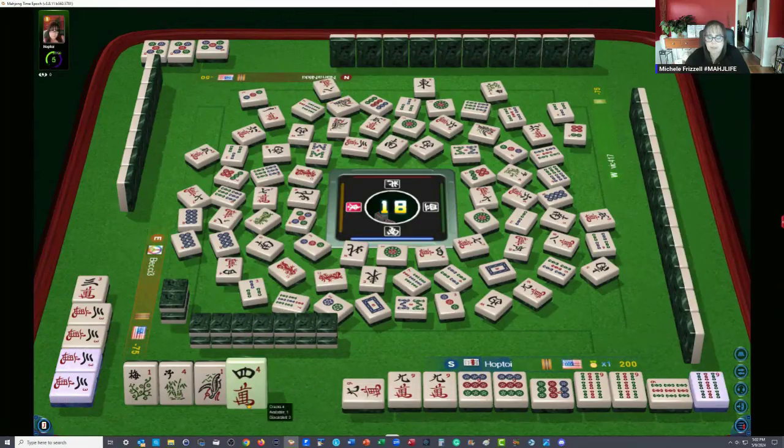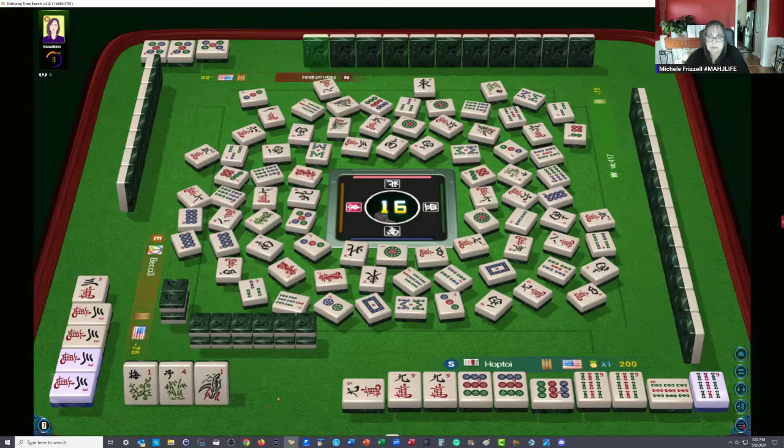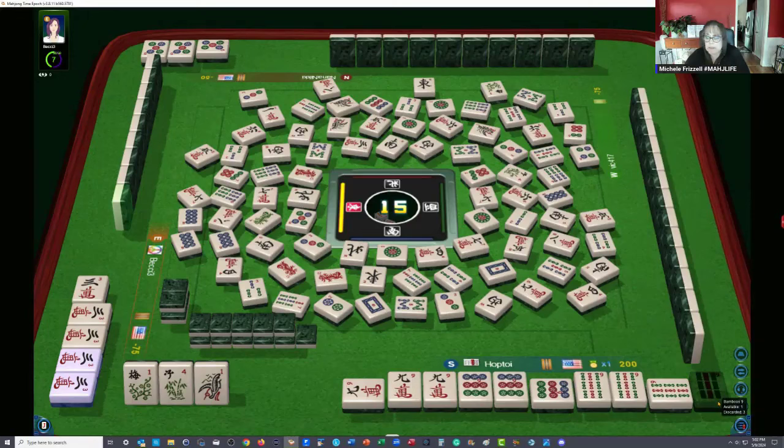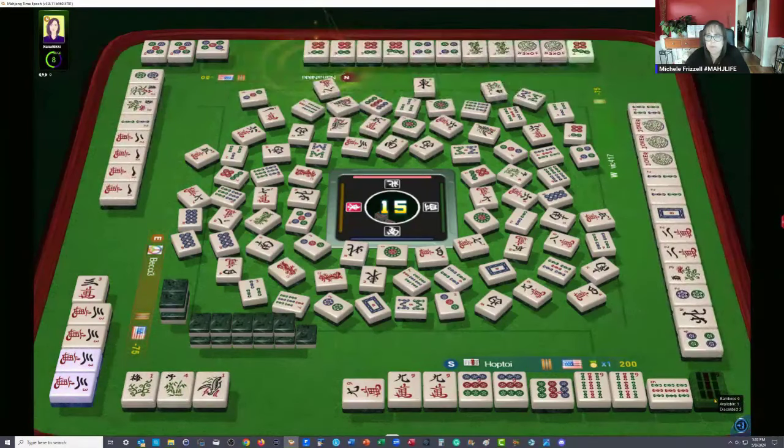Eight characters. Four crack — two are out. Four characters. Eight bamboos — oh, this is getting exciting. Four dots — our pick is coming up. I want our nine bam back. Seven dots. Nine bam — mahjong!